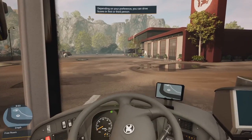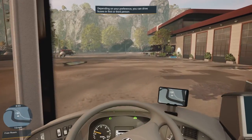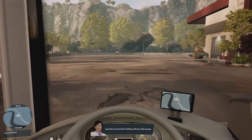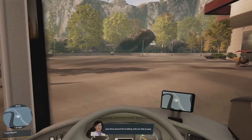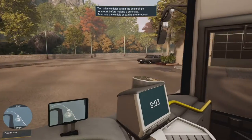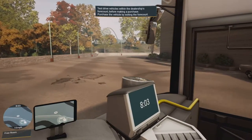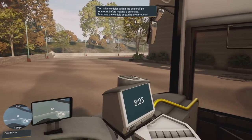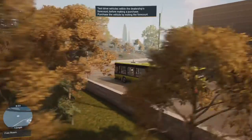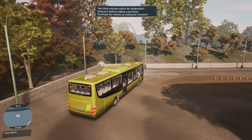I'll switch to first-person view — it's easier. And off we go. Mira says: 'Maybe first take a minute to get accustomed to the bus — just drive around the building until you feel at ease.' This game feels great with my steering wheel, though it's quite hard to steer — it's forcing the wheel and trying to get it straight. It is quite hard to steer this thing.